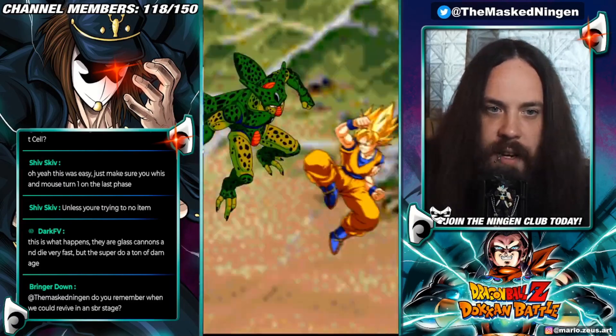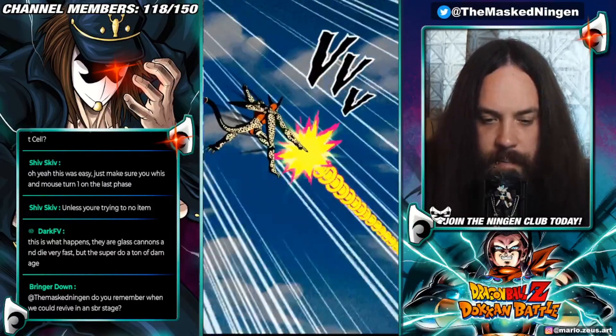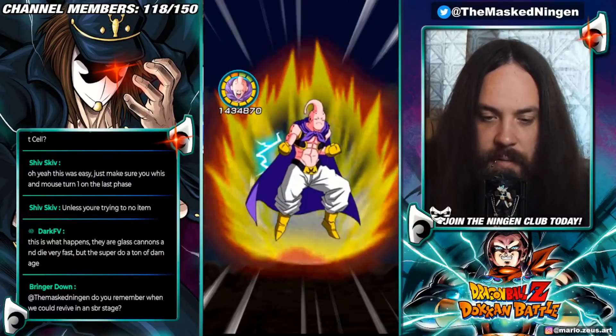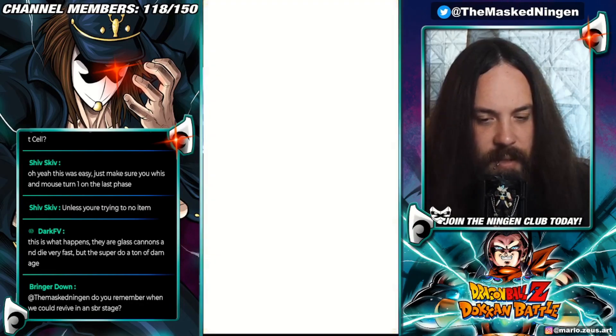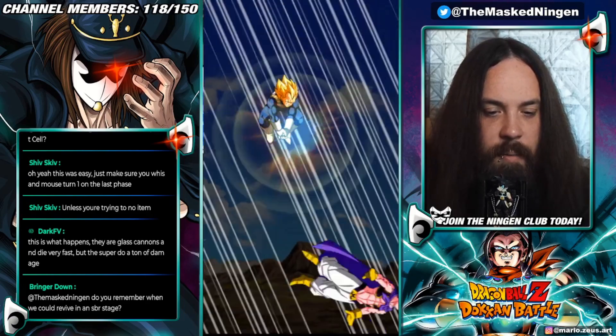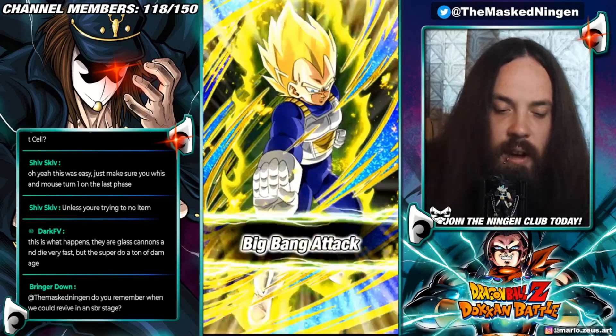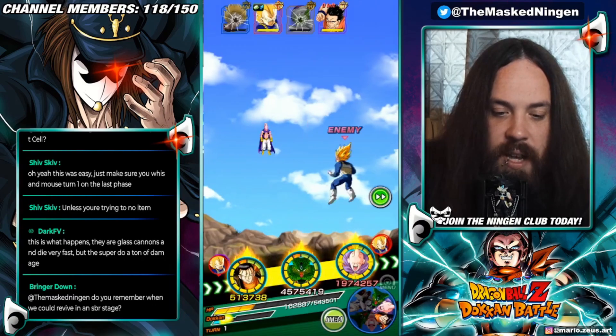Remember when we could revive in an SBR stage? We'll continue with stones. Could you do that when it first came out? Was that a thing? Am I just forgetting? No stun, and then we get the super in. Vegeta's STR, so we have type advantage — still does 143k though. Yikes.